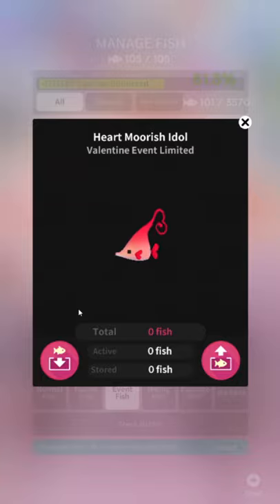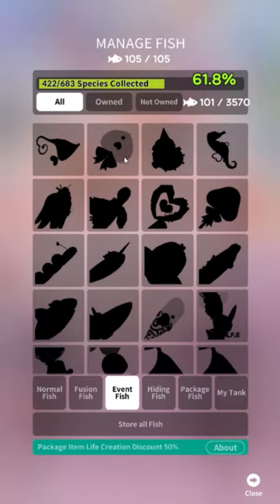I'm not going to bother reading the unlocks, you can see them on screen — I'm just going to review the fish. Heart Moorish Idol? Eh. It's a slight improvement on fish just wearing a hat. It's got its own design, its own shape, but it's just another heart-shaped fish.